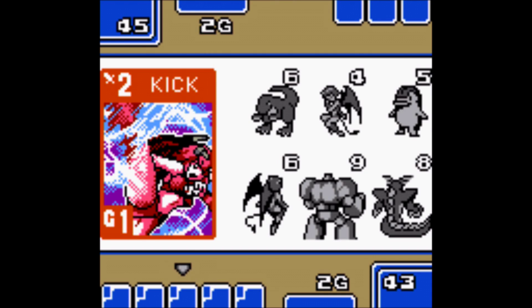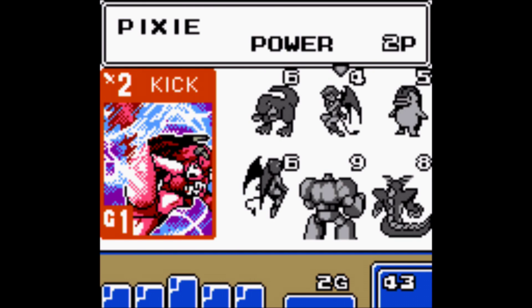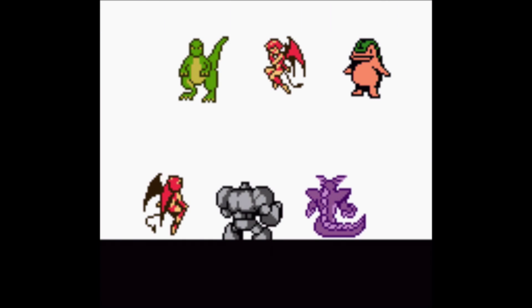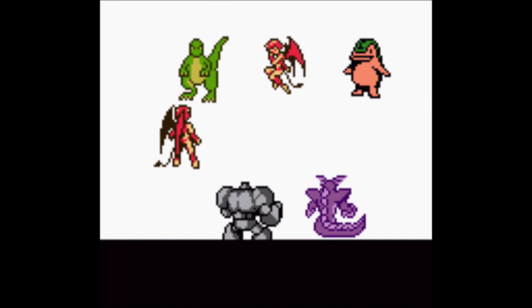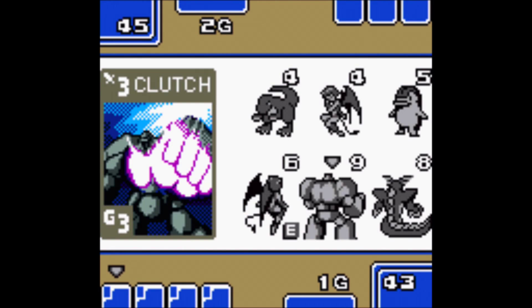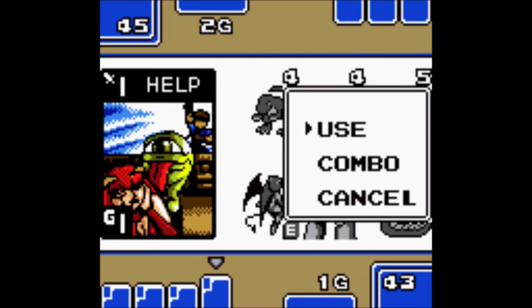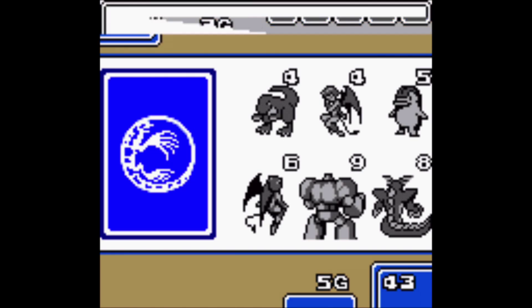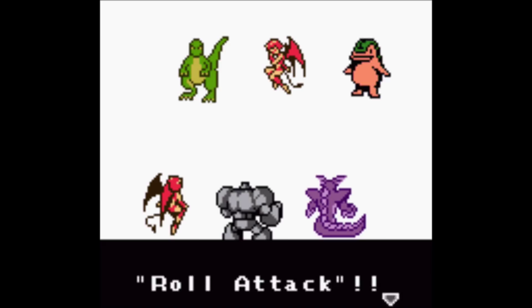Okay, so what do we got — kick and help. Those are the two attacks I can use. Let's go for the kick. Yeah, scored a pretty gnarly kick there. And breeder help — doesn't do a lot really. I'm gonna save the gut and just make it so I can attack better next turn, I think that's the way to go.